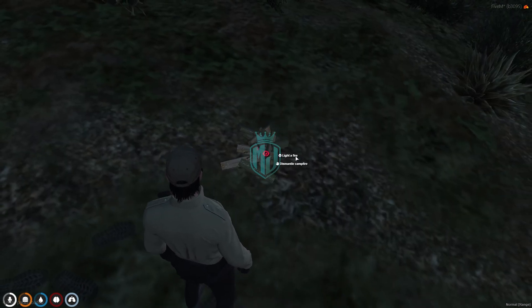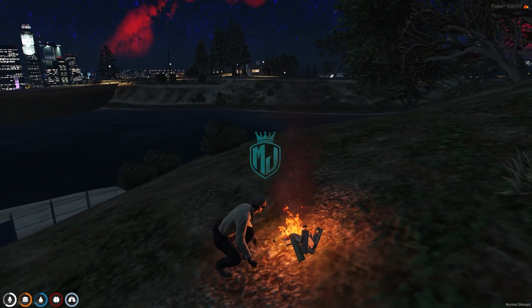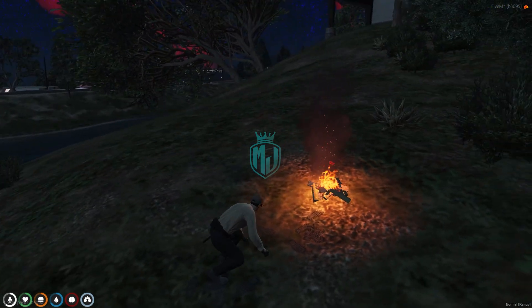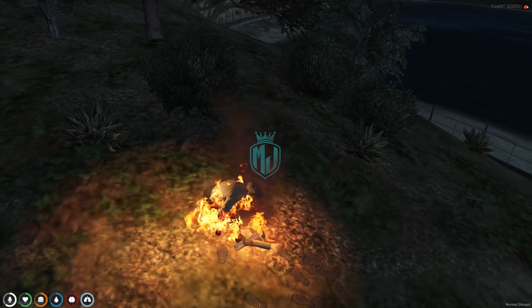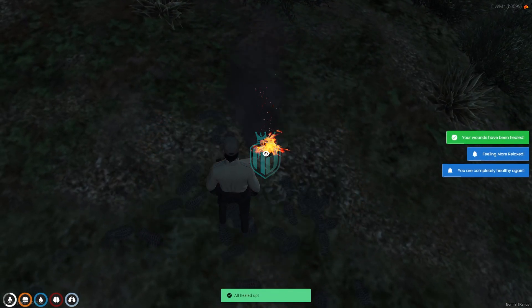As you can see, right here we have the campfire with options: light a fire and dismantle. You can see how realistic it looks, and if you go close it will burn — yeah, that's how this script works.